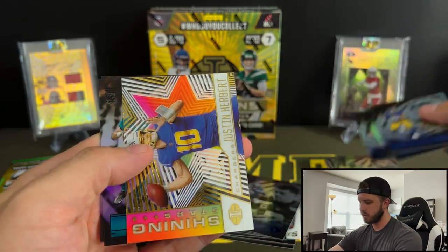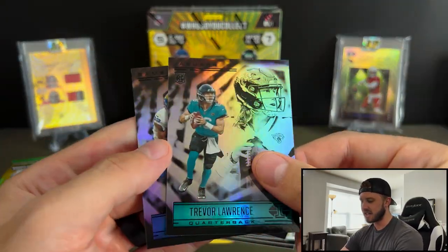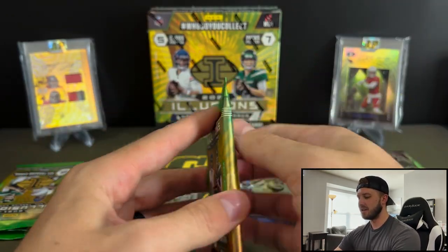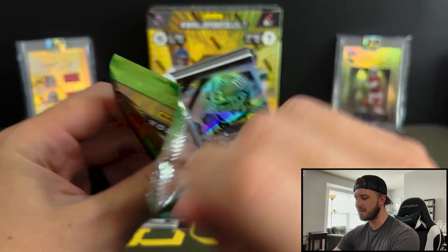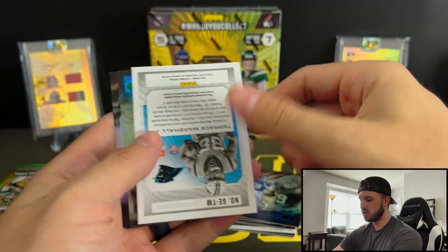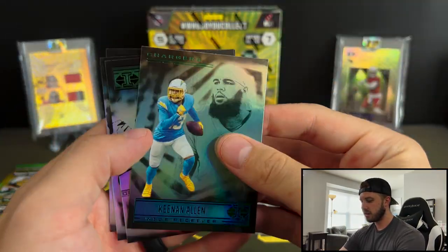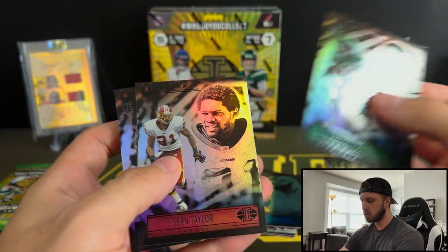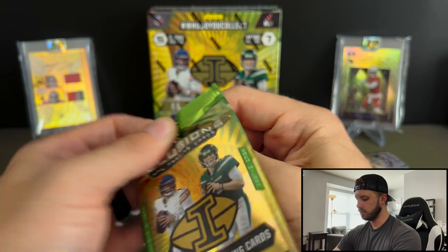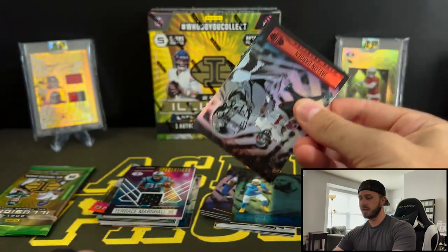Jacob Harris, Cam Newton, Derrick Henry, Justin Herbert on the Shining Stars. Trevor Lawrence — nice. And now we're getting a whole bunch of vets. This pack is thick also — did we get another mem? Were you guaranteed a mem out of all these boxes? Terrence Marshall, and that is Great Expectations again. Keenan Allen Emerald. Then Elijah Moore, Sean Taylor, and Nico Collins.